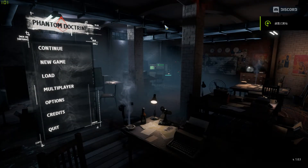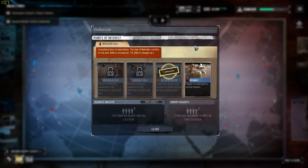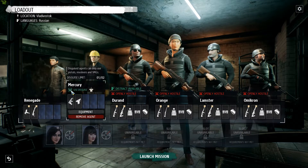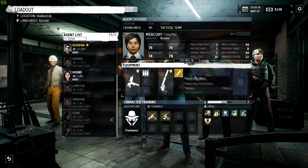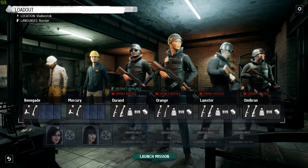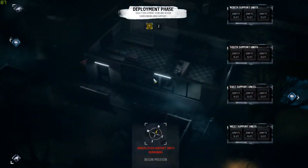Hey guys, it's Rai here and this is episode 19 of Phantom Doctrine. So last time we left with salt on the Pilgrim's cell, which will do bad things to us in places I cannot pronounce. So bringing Mercury and Renegade as disguise, and I'll have Durant, Orange, Lamster, and Omicron as our fire team. We also have two snipers.